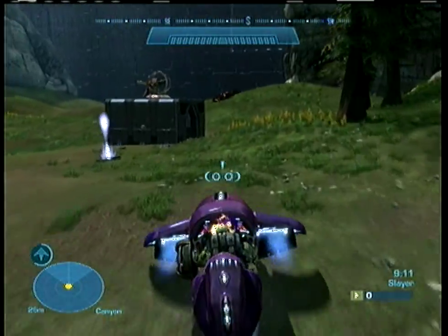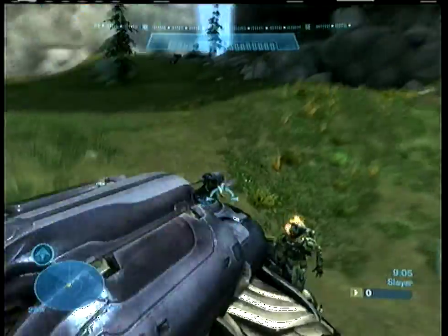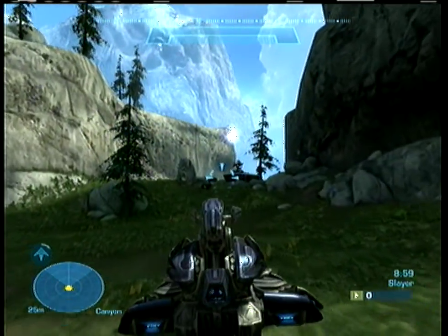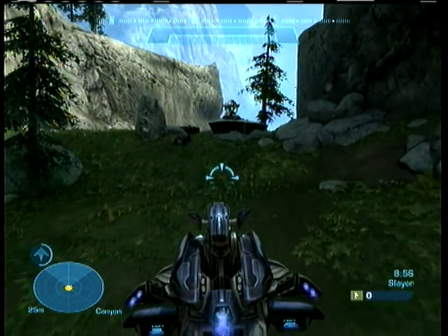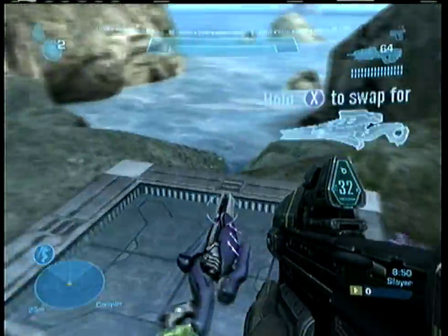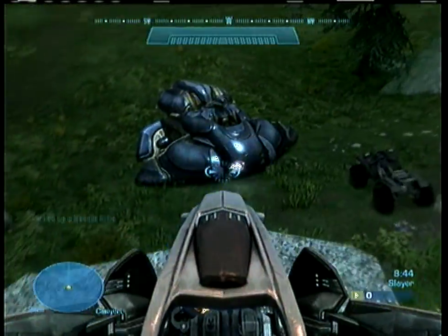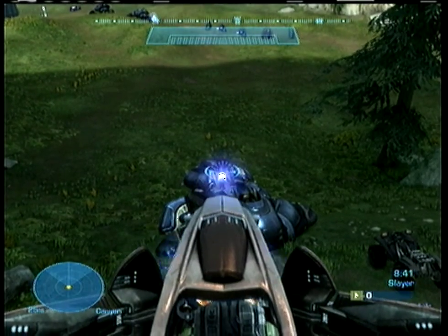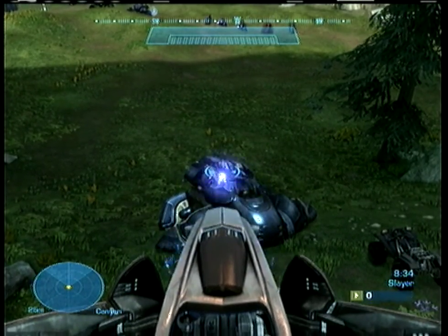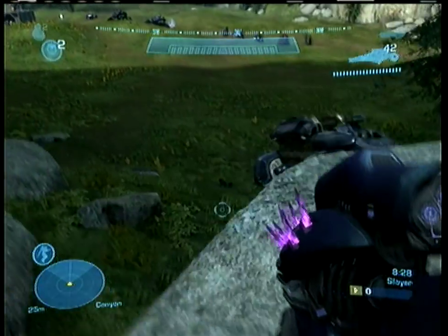We're starting off on the Covenant side, which I absolutely hated in Extinction — I'm pretty sure everybody did. It was unorganized, had terrible vehicles, and was just not fun to be on. But this time I think I balanced it fairly well. I gave the Covenant more Wraiths than Scorpions, since Scorpions are better, and I gave them turrets everywhere. Here I'm just trying to blow off the gun of the Wraith — I thought I did it but it was just some armor.